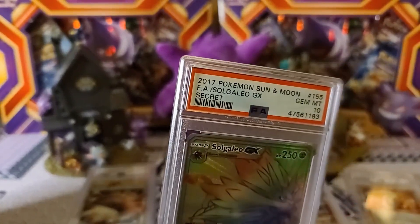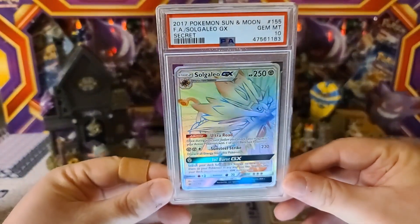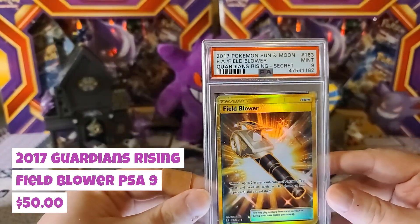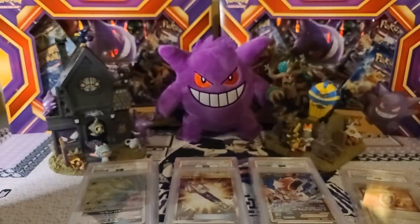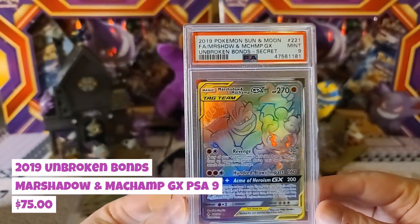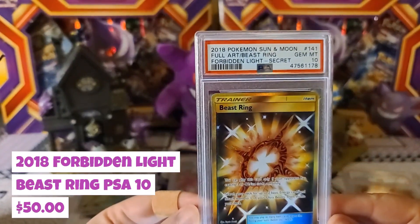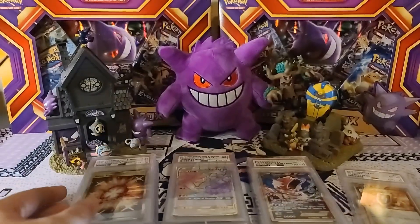I actually forgot to turn my light on, so let me get this card lit up — there we go, that is a beautiful card, Gem Mint 10. Then we got Sun and Moon Field Blower from Guardians Rising, secret rare Mint 9 — not too bad, though some of these are actually starting to stick together. Then from Unbroken Bonds the secret rare Shadow Machamp, got another 9 there. Oh, B-string — I actually kind of love this artwork on this card, Gem Mint 10, Forbidden Light Sun and Moon, amazing card.